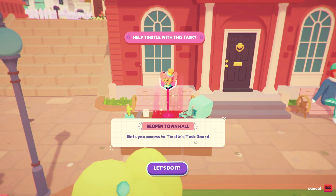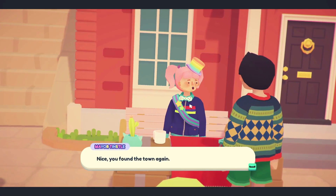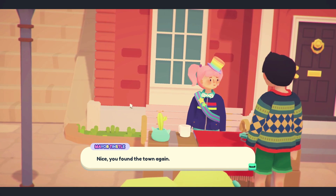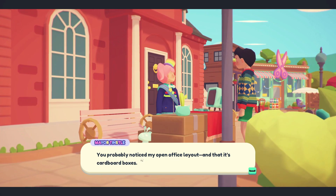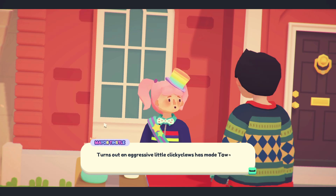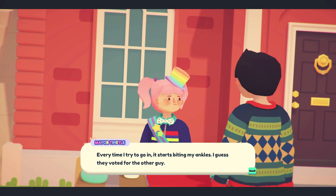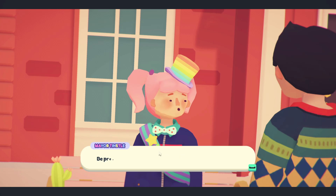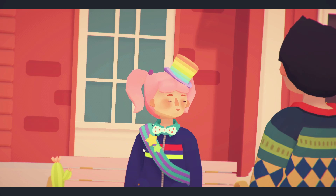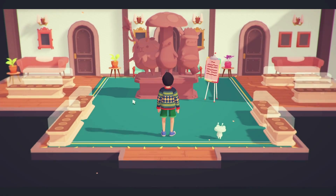Help Tinsel with this task: Reopen Town Hall — gets you access to Tinsel's task board. That seems logical — she did give me a lovely house or shed. 'You found the town again. You probably noticed my open office layout' — that is cardboard boxes. 'An aggressive little Clicky Claws has made Town Hall its home. Every time I try to go in it starts biting my ankles. Maybe if I make a big show of beating him in a dance battle, he'll leave.' Where is Clicky Claws?